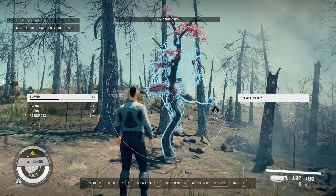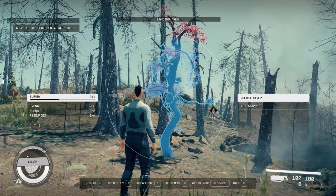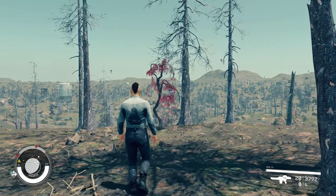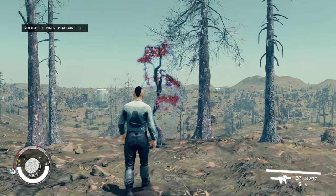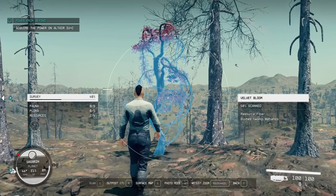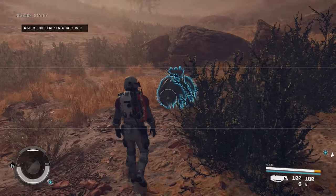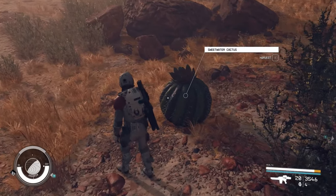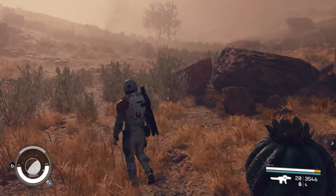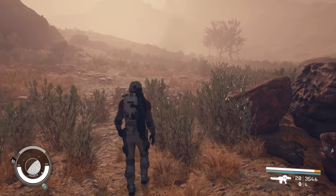Moving forward to flora, up first is the Velvet Bloom. The Velvet Bloom looks similar to a tree, but not as tall, and will have reddish-pink leaves hanging off the ends. The blooms are found in the wetlands and swamp locations. Second is the Sweetwater Cactus. The cactus are found throughout the swamp and rocky desert biomes. They may come by themselves or in small groups of two to three, so searching for them will take a bit of time.